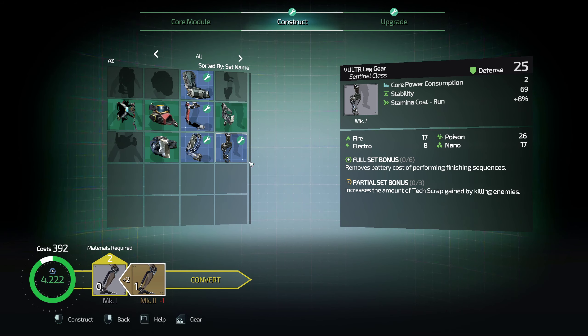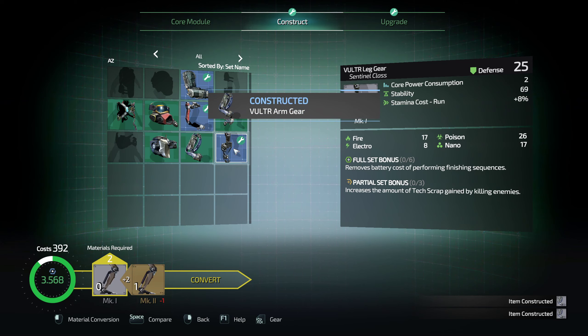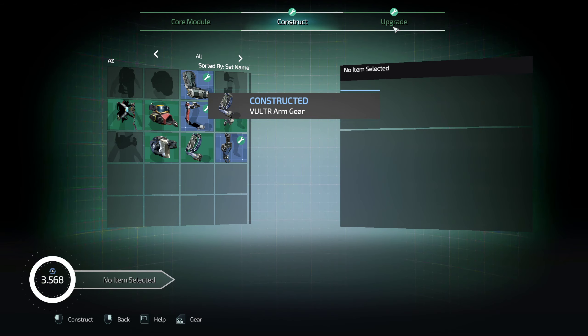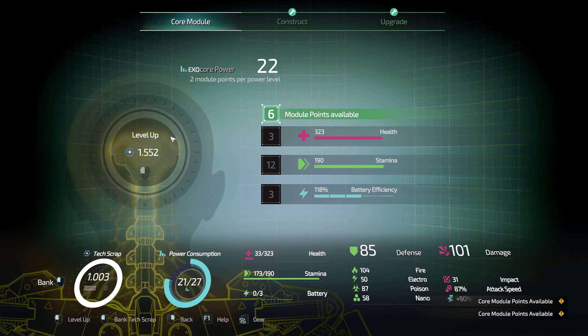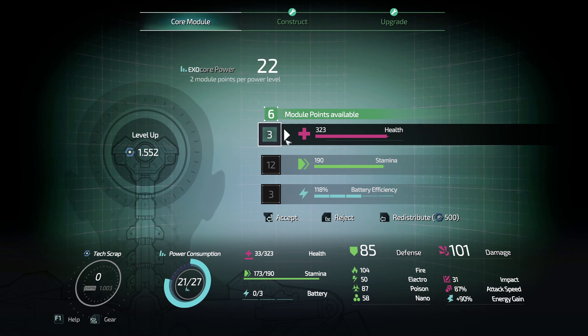We don't have the leg parts for it, okay. So we need to take the leg parts off some dudes because I don't want to convert Mark 2 parts into Mark 1 parts. Let's upgrade our core module a ton, deposit the rest of the scrap, and we end up with six again.